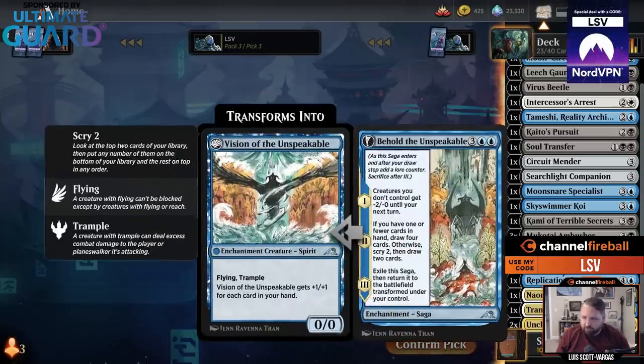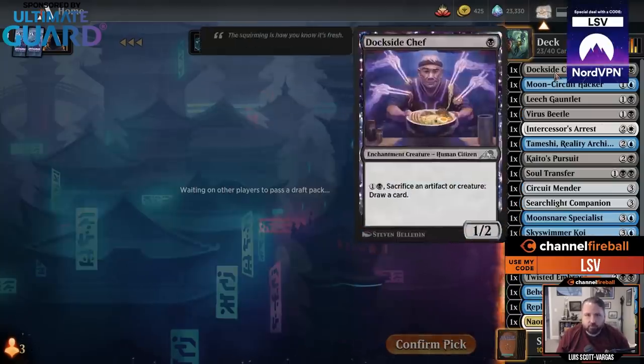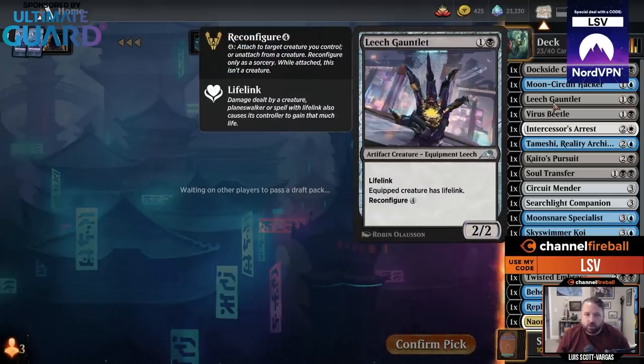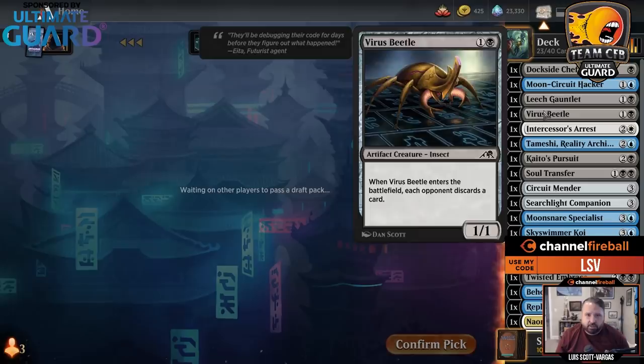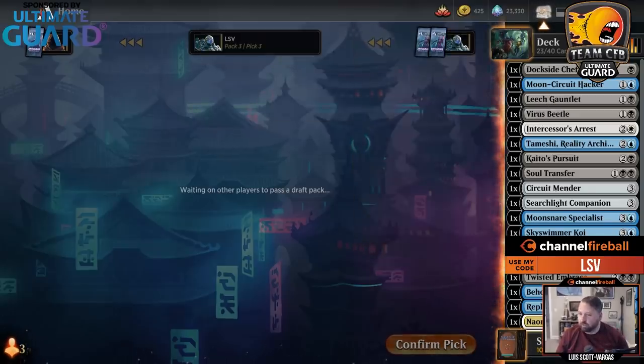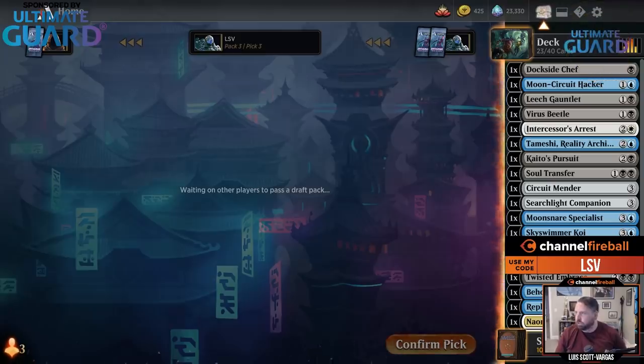Three-four flyers are pretty nice. Isn't Leech Gauntlet still one of my best cards? Two mana 2-2 lifelink that has value later. There's just a lot of good stuff — this format looks pretty fun. I am in for this.